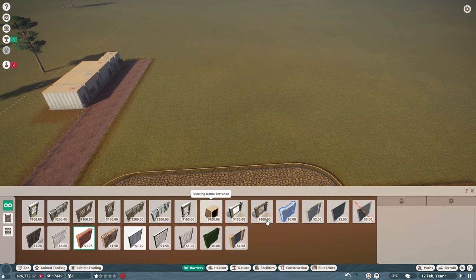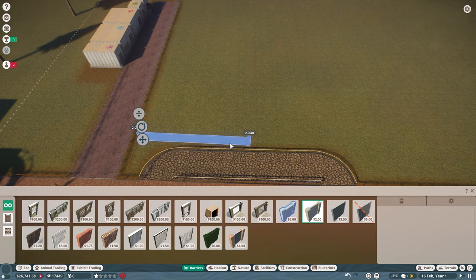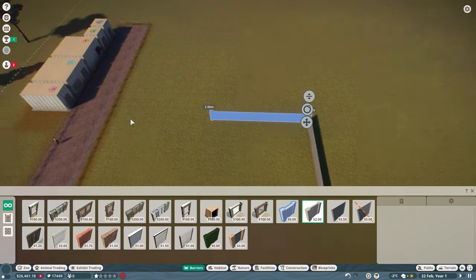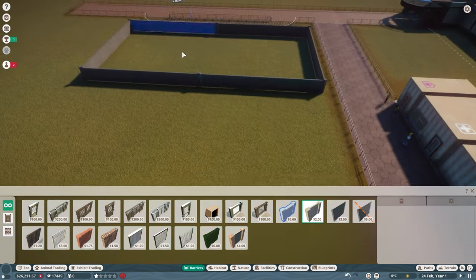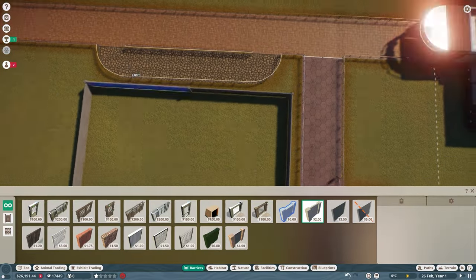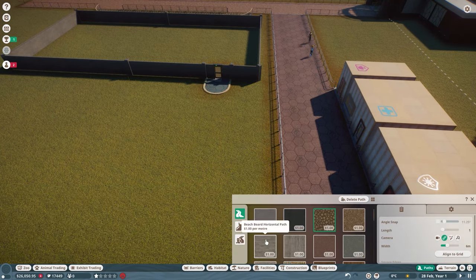Let's get straight into building the enclosure. I'm going to use concrete. A little trick: if you want to change the length of the in-game barriers, you can use plus and minus on the keyboard to change the length, so you don't have to keep clicking the slider — someone taught me that and it's quite good to share. Let me get this habitat built, keeping it very small and pretty even.